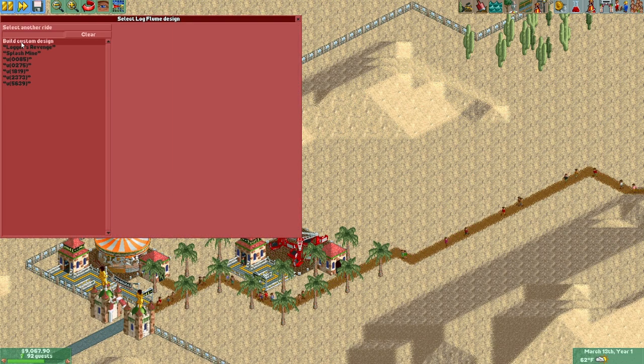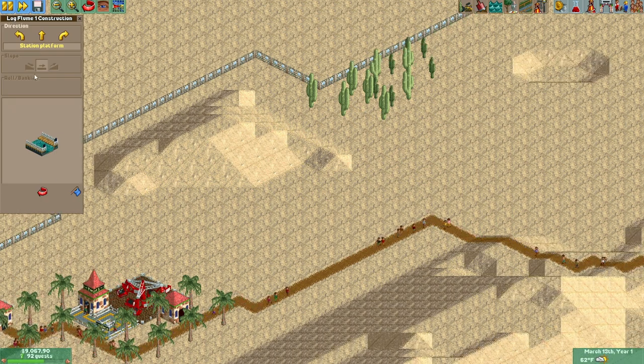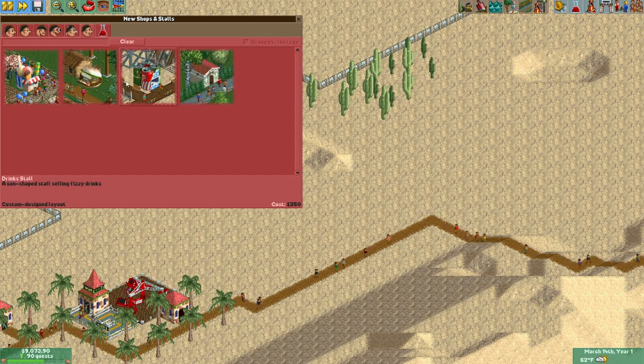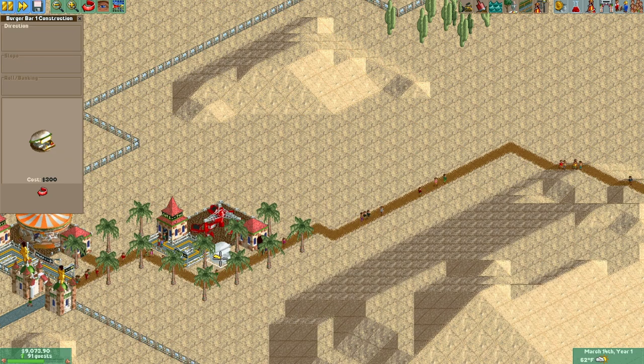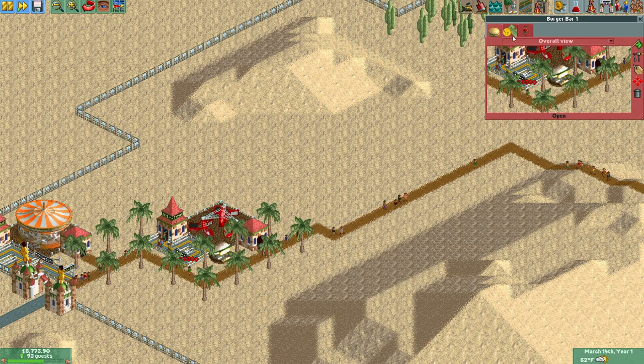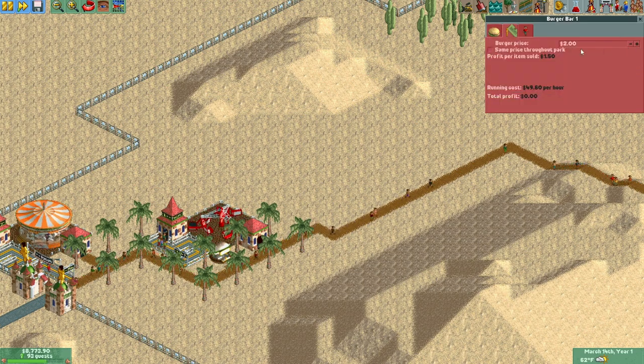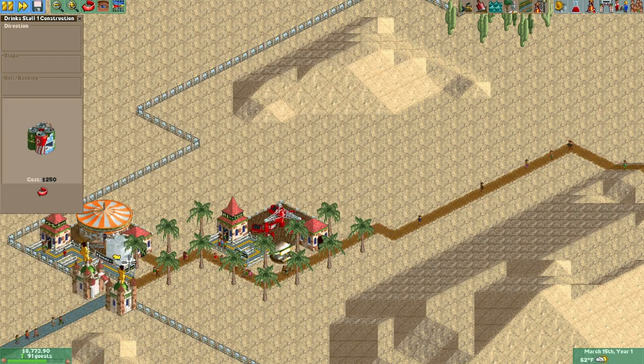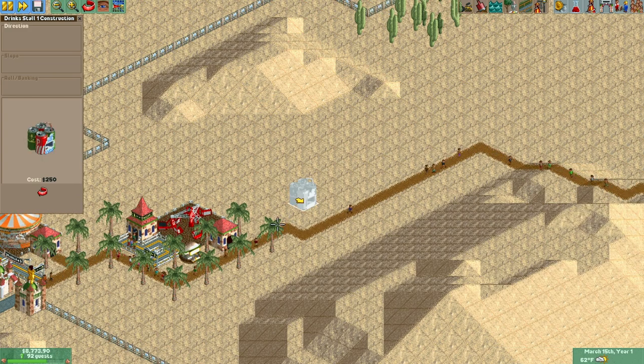We have a log flume! Let's do that right away. This is a hot desert park, but first we need food and drinks because I always forget to do that. Let's get some burgers right here — I feel sorry for the employees having to listen to the twist ride.